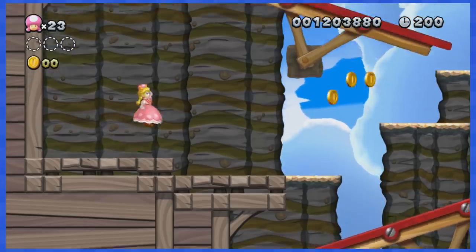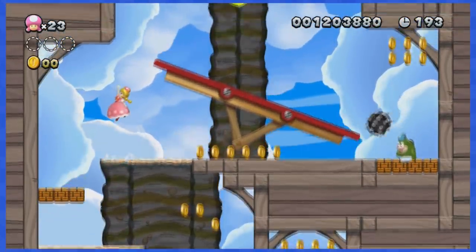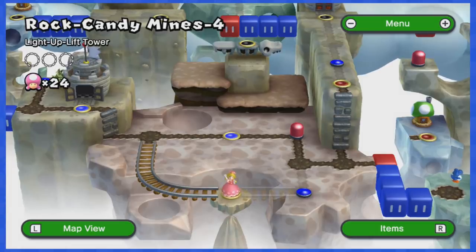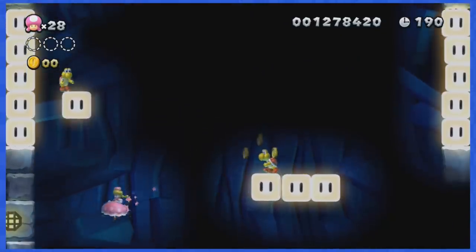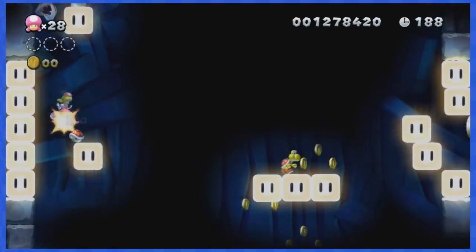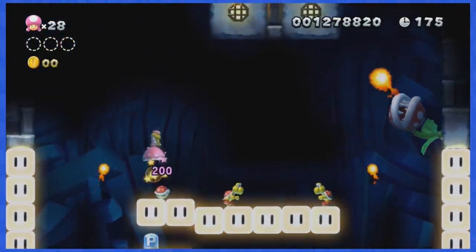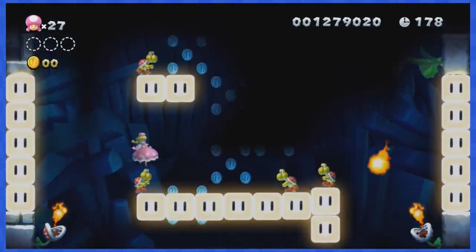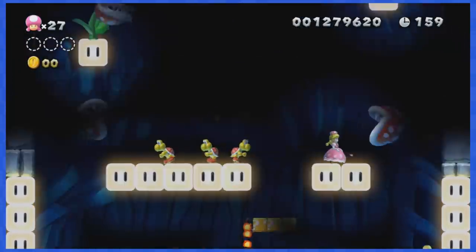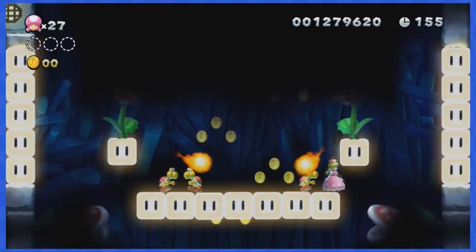World 6-3 is super easy — just spin jump your way to the top while dodging those fishy boopkins. World 6-4 is a very difficult stage: a vertical auto-scroller set in the dark, featuring tons of enemies, hidden coins, and deadly plant-spitting fireballs. You'll actually have to play this stage and memorize where the coins will pop if you want to finally be able to complete it. It takes time, but it is possible.